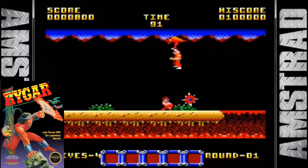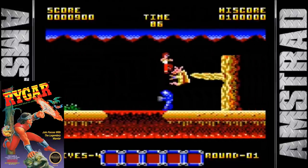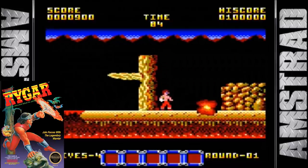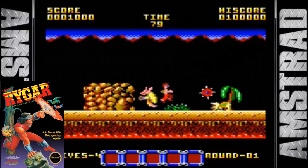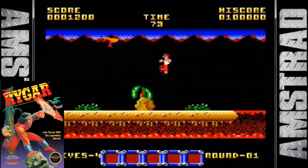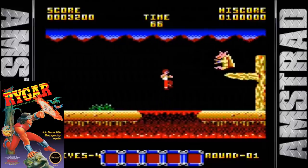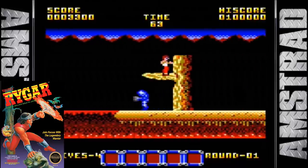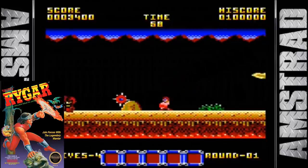The Amstrad version was also programmed by Anthony Hartley and it looks pretty good. Apparently the game now takes place on the moon because when your player jumps he is in the air for about 45 seconds. The sprites are nice and detailed with excellent use of color. We also have music from the arcade game which sounds really good. The gameplay is good but the overall speed lets it down, running at about 80% of the arcade original.